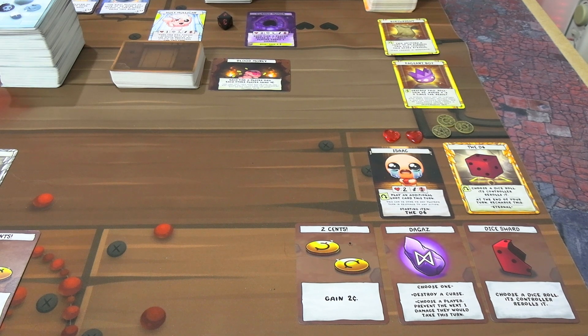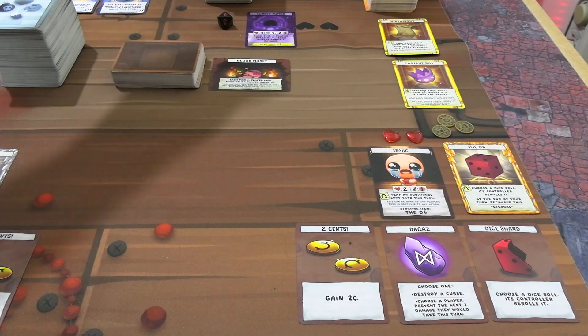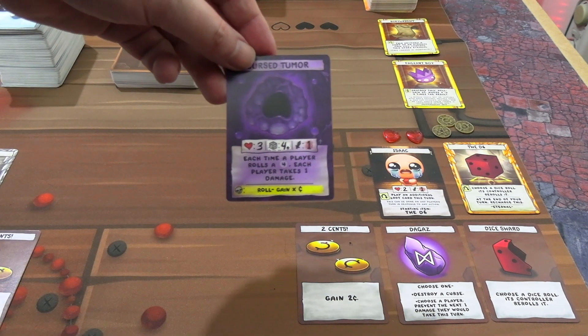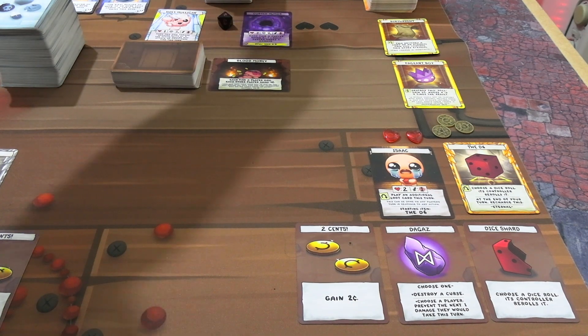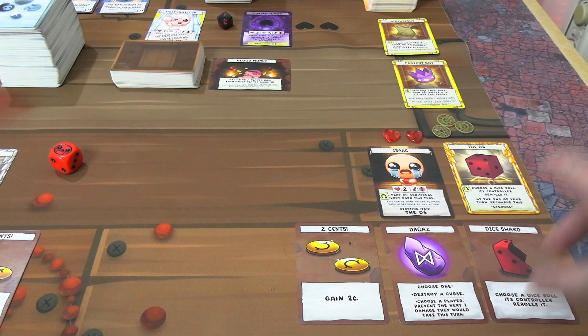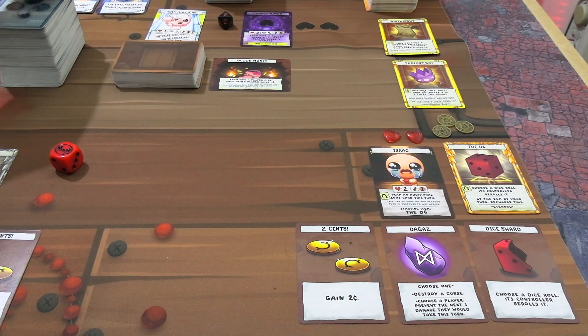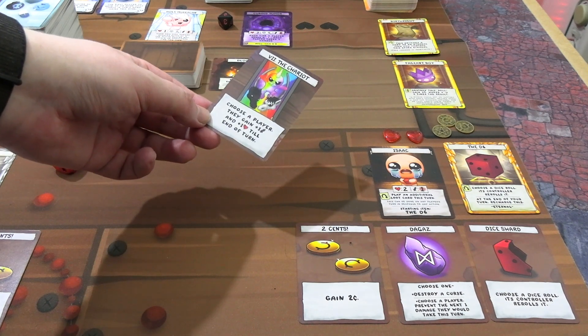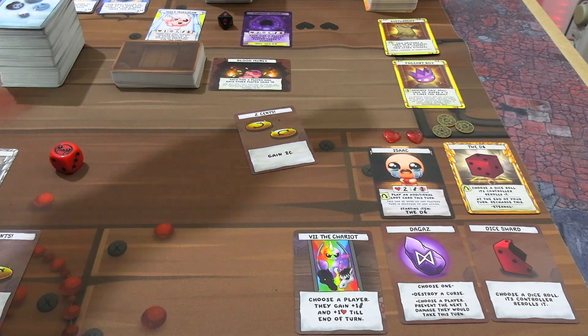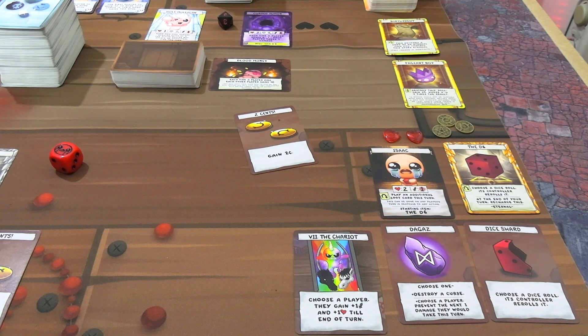We're going to jump into the first turn. I'll go through the first couple of turns slowly, then speed up. Isaac starts his turn — the two enemies I randomly drew are a Holy Mulligan and a Cursed Tumor. The reward for killing them is on the bottom of the card; the top tells you their HP, what roll on a D6 you need to hit them, and how much damage they do if you fail. Isaac can play the Degas rune, but we don't need to use it, so we'll play two cents — adding that gives him five total.